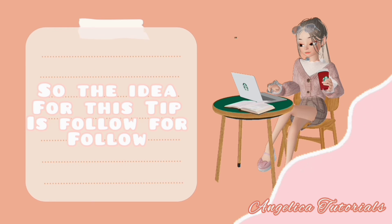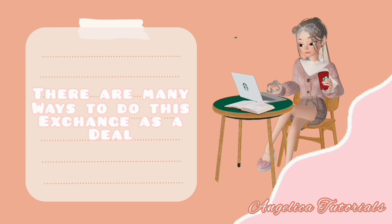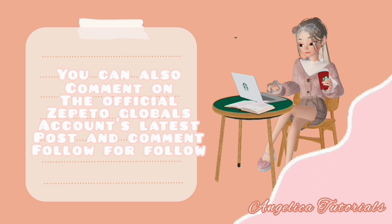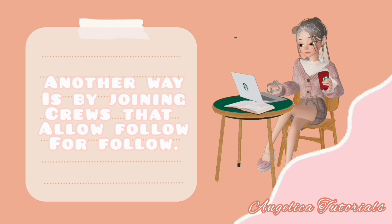The idea for this tip is follow for follow — basically an exchange for followers. For example, you will follow a person and they will follow you back in exchange. The first method is via message conversation where both of you have to agree. You can also comment on the official Zapataw Global account's latest post and comment 'follow for follow,' and they can DM you if they want to make a deal. Another way is by joining groups that allow follow for follow.